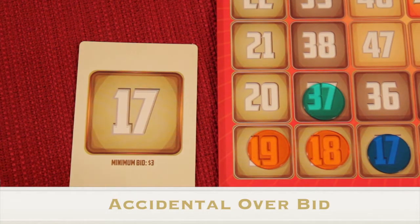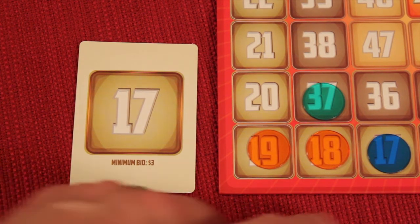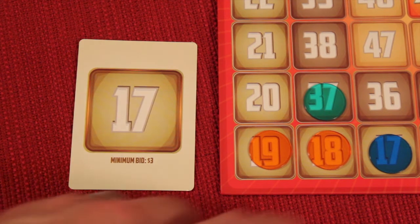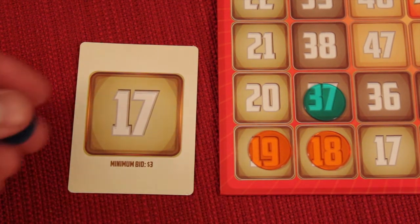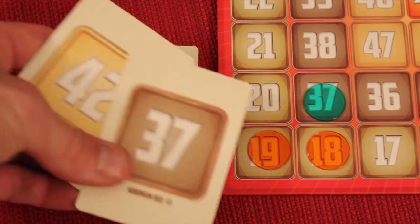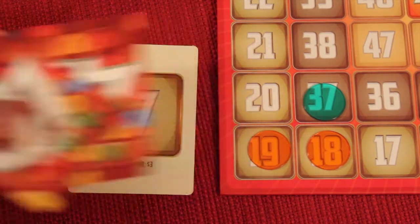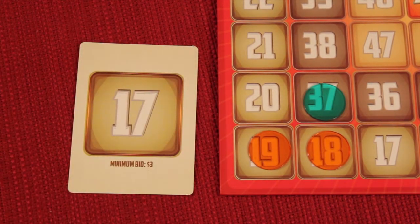You can't purposely overbid, but what if it happens by accident? If a player realizes they didn't have enough money after winning a bid, their chip comes off that spot and the card gets re-auctioned — including that bidder. Additionally, that player takes all the cards they won this round, flips them over, shuffles them, flips one up, removes their chip from that spot too, and discards that card. Then the second auction for the original card proceeds as normal.